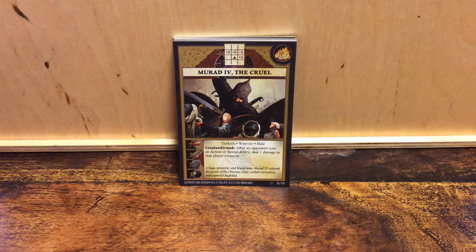Hello again, welcome again to Anachronism Sunday. Today we have a Turk, Murat IV, the Cruel.